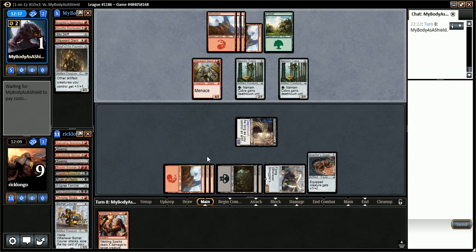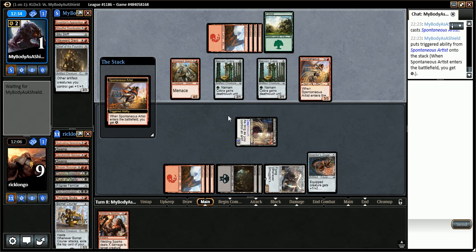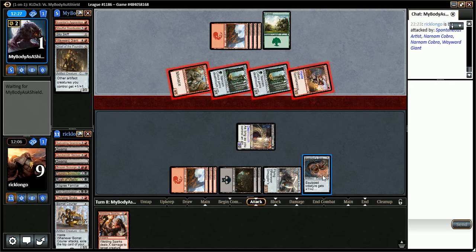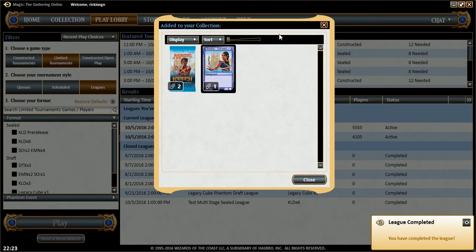I should have stacked the triggers in such a way that would allow me to first draw the card and then decide whether to loot. 3, 4, 5, 6, 7, 8, 9 - even if I had killed his Cobra, I would be dead here. So he did race a Copter. There we go - at least we did go 2-0.